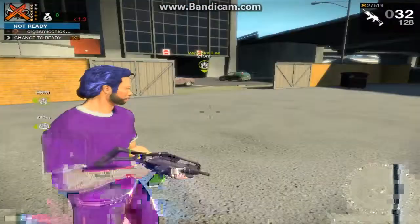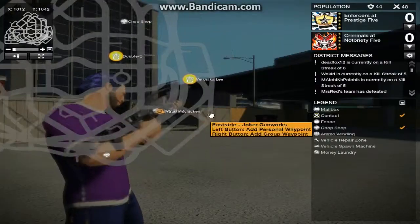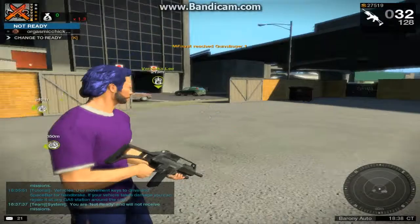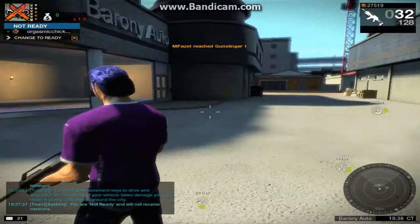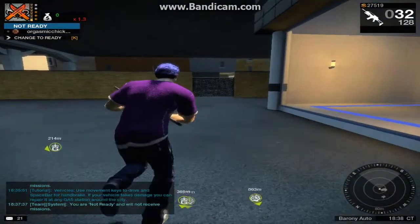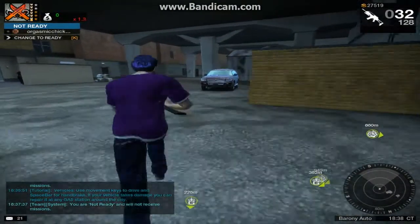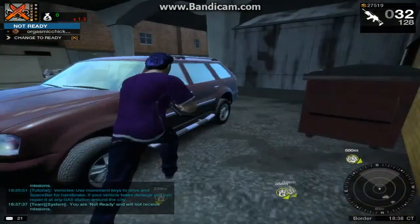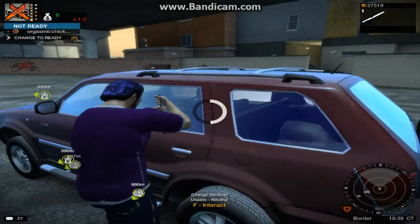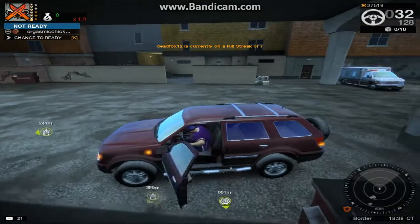So what you want to do is start off down here. The nearest fence is Veronica Lee, down in this chop shop south of Veronica. So you want to head out over this fence. This car normally spawns in there, and that tends to happen quite often. So you can easily get this car, and it sells pretty well too.